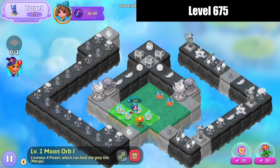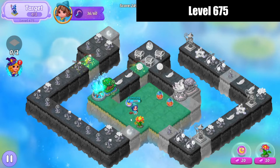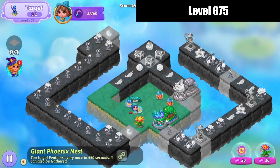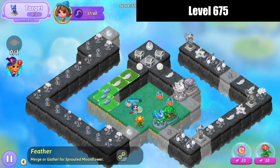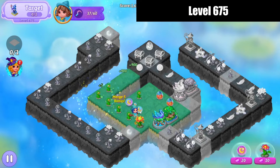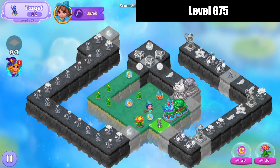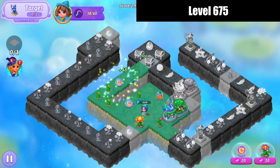Alright, let's merge those orbs up. I'll keep harvesting, and I'm going to tap that and get some feathers, and pop that open. 5 merge there. Bring that orb up. Bring the sprout over there. Bring that orb over. Now you can come over here and harvest.